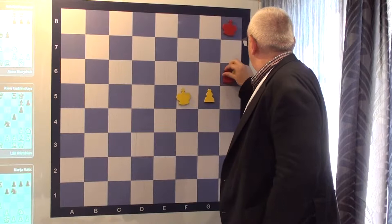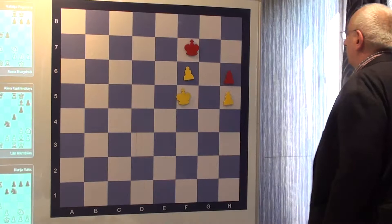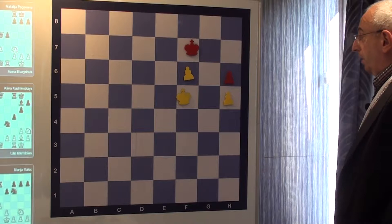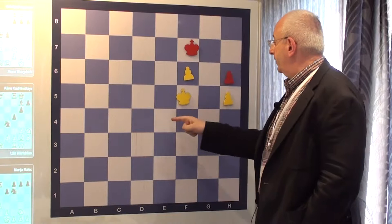What about this one? In this one, we cannot afford sacrificing our F pawn, because we have the corner pawn. Here the problem for Black is that out of the related squares, for one square White has two squares to step.